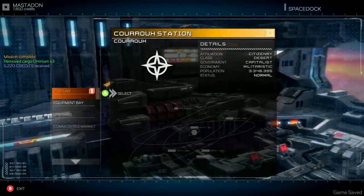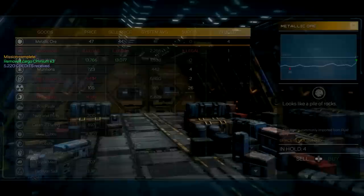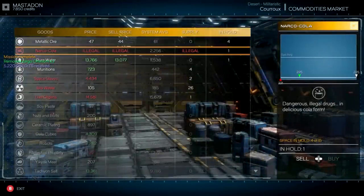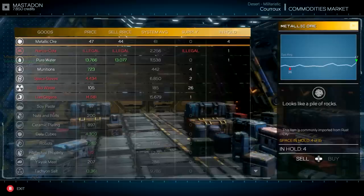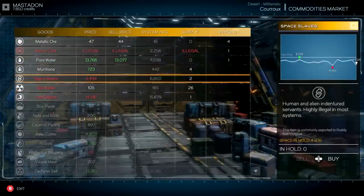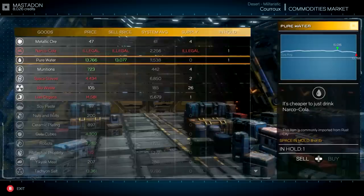We are back at the station. Let's check the commodities market. Metallic ore is pretty cheap actually, but I guess I'll sell what I do have. And actually — pure water is going for quite a lot. So let's sell that as well. That'll give us a pretty nice chunk of cash.